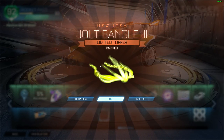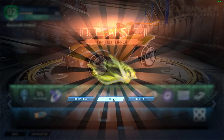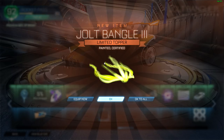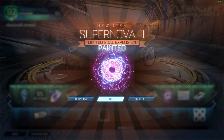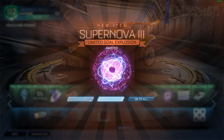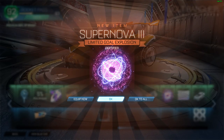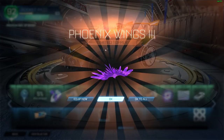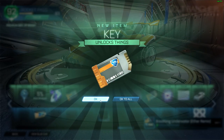Painted Jolt Bangle. The topper — isn't that the same topper? Painted certified — there we go, let's see what that's painted. Painted Supernova — I'm just going to click okay for now but I do want to see all these. Supernova 3 certified. Phoenix Wings 3. I got a key. Jolt Bangle. Certified Troublemaker wheels — I'm not really a fan of these wheels so I probably won't use them. Another painted Supernova — that's what I really want.